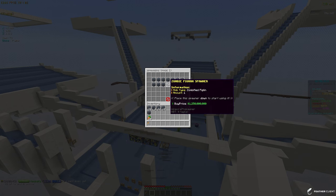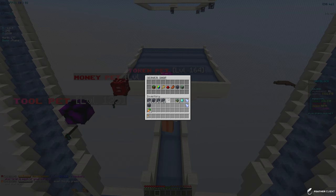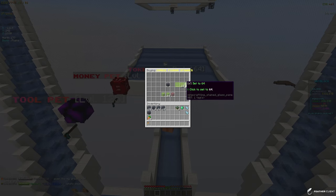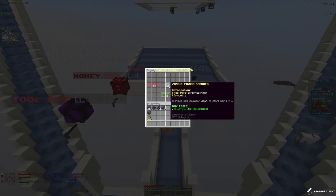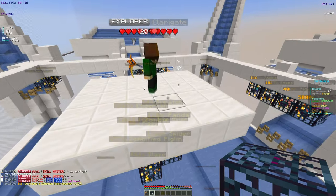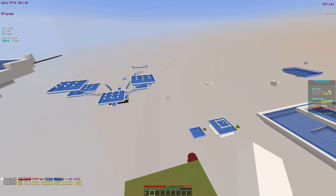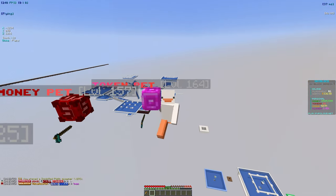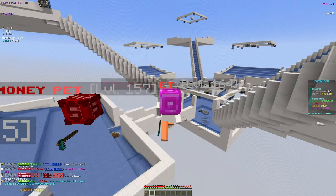The zombie pigmen spawner costs 1.25 billion and we have 46 billion, so we could buy around 40 of them. They are kind of expensive but they give you the most money, which is kind of insane. We're going to go ahead and buy some zombie pigmen spawners since they're the best. It looks like we can buy 37 spawners, so let's buy those and place them down — they should automatically go into the stack. Now we have 293 spawners, almost 300, and our island has finished at 336 billion island value.